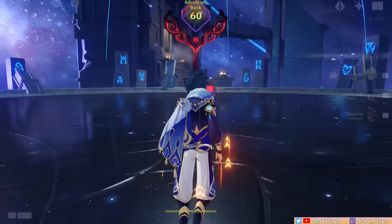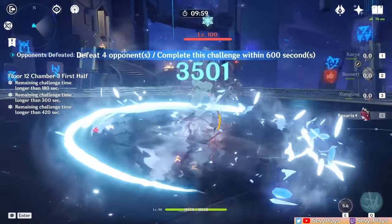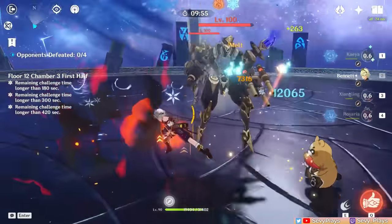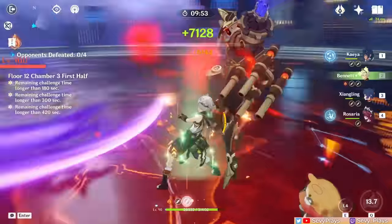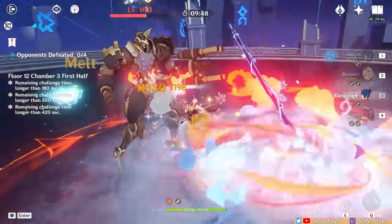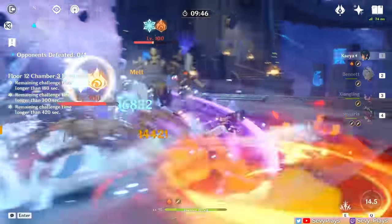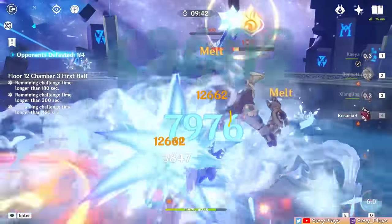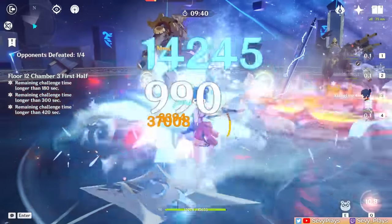For the last chamber, we start with Usea aligned suppression mechs. Target the ranged mech to the right since the melee one will naturally approach you and get grouped with the other. This is a relatively straightforward fight and you just want to watch out for their attacks since they can stagger and interrupt you. After the first pair is gone, a similar second pair will spawn, but their positions are now reversed, so just like before, head towards the ranged one and deal with them while they're grouped up.